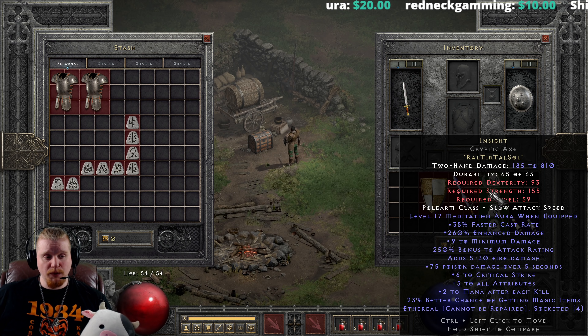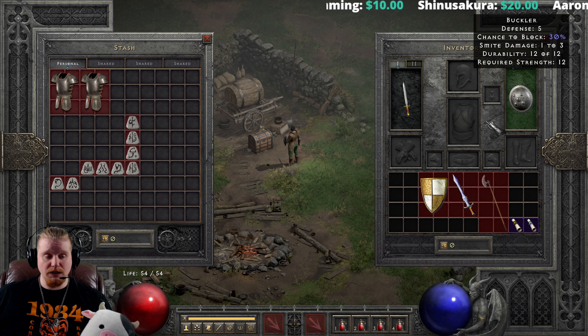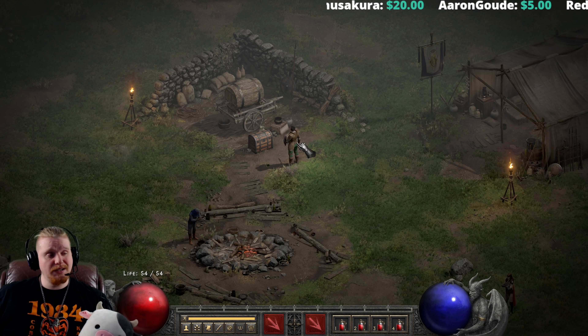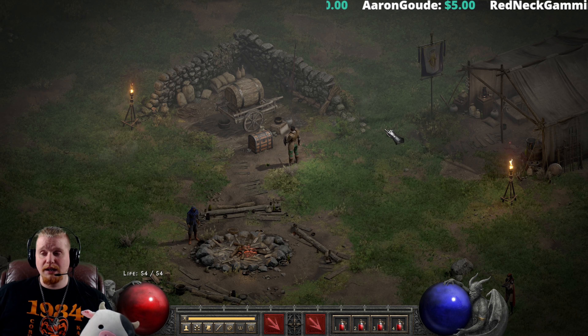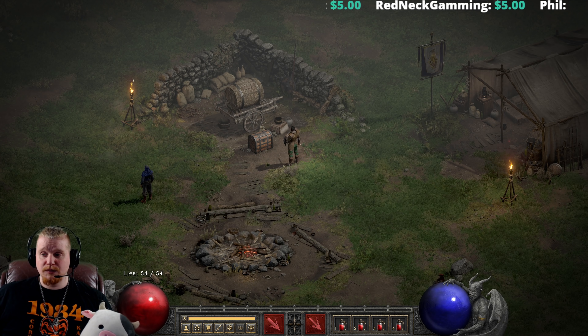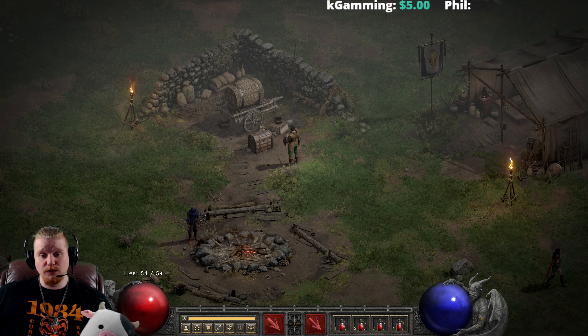The problem with both Insight and Spirit is that you generally have an issue finding four socket items in Normal difficulty, so you're not usually going to end up with one of these right off the bat. I've gone over quite a few runewords, and there are some honorable mentions like Steel and Malice. I'm going to have all these rune words available to click on down in the description of the video — I don't want this video to be extremely long.